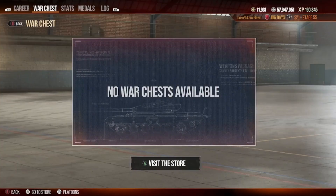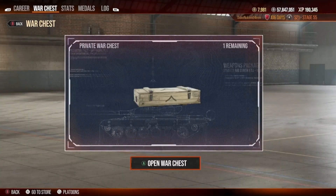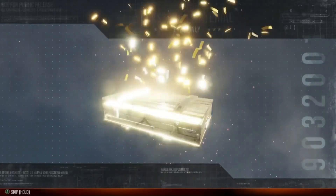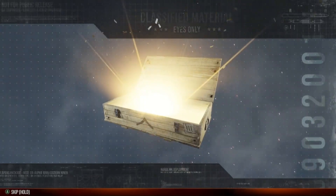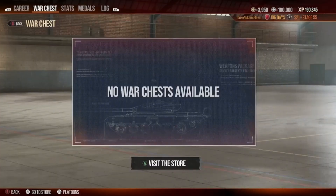Season reward — that was a fantastic reward. My stage 55 card got me the AMX Chaffee, which I already had, so it was a 3,800 gold refund plus 150 gold there — 3,950 total, which you saw right there on screen.